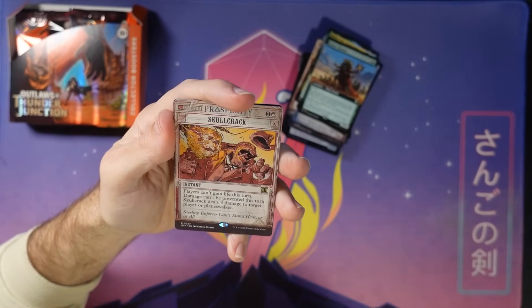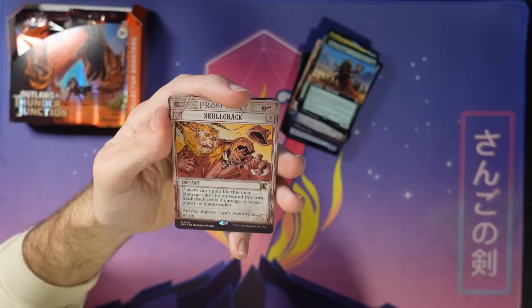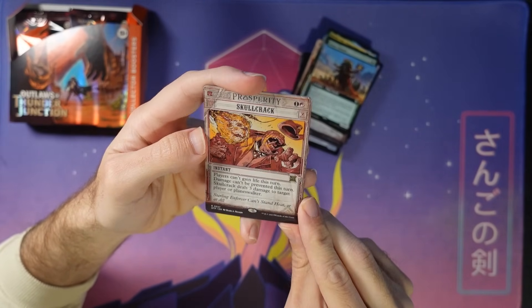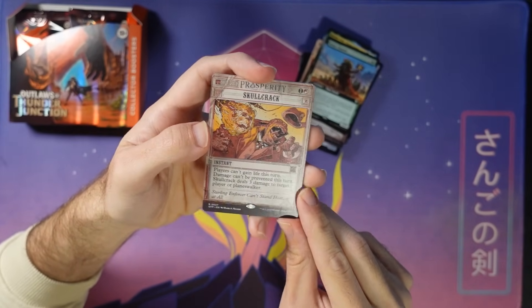Skullcrack — I'm responsible for the line 'damage can't be prevented this turn,' because I kept building Turbo Fog on this card. Oops. That's me — Turbo Fog Enjoyer.